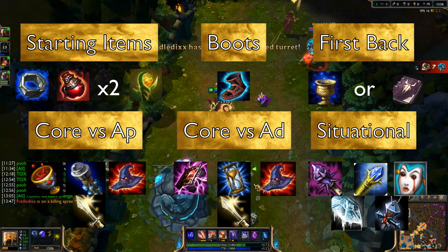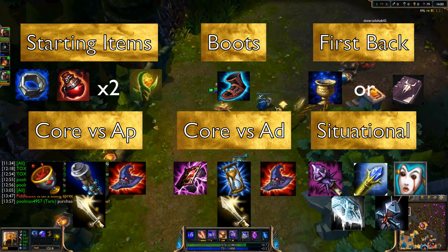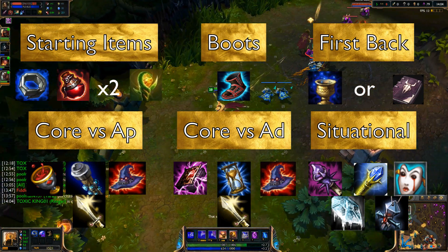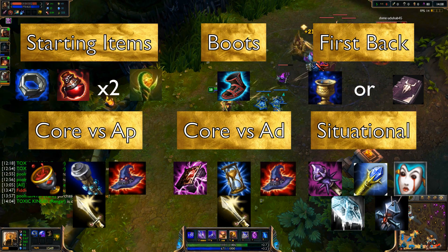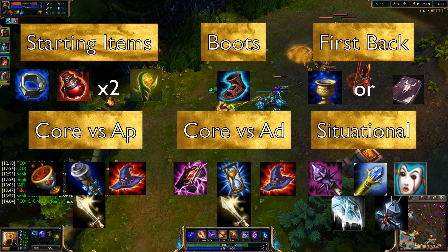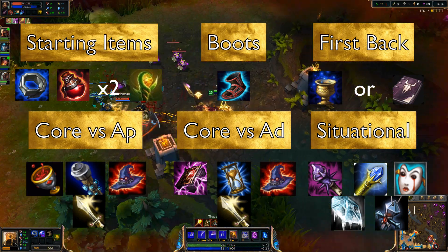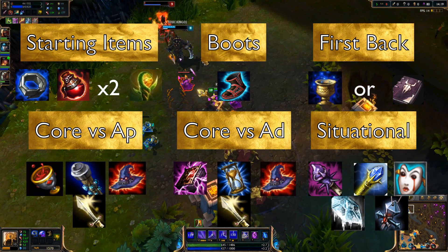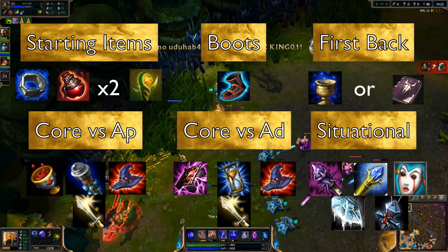Core versus AD: pick up Morellonomicon first because it gives you CDR that works well with his passive and provides mana regen. Next, pick up either Zhonya's Hourglass or Rabadon's — if their team is heavy AD overall, pick up Zhonya's. Then pick up either Nashor's Tooth or Rabadon's depending on what you feel is best for the situation.